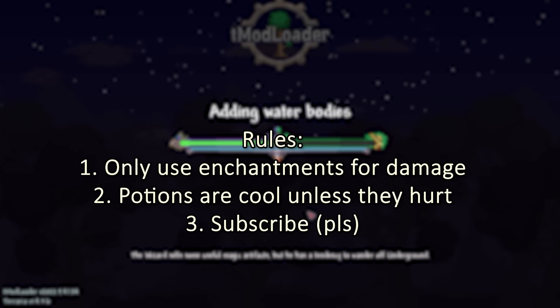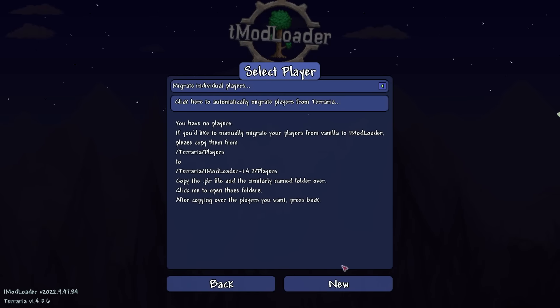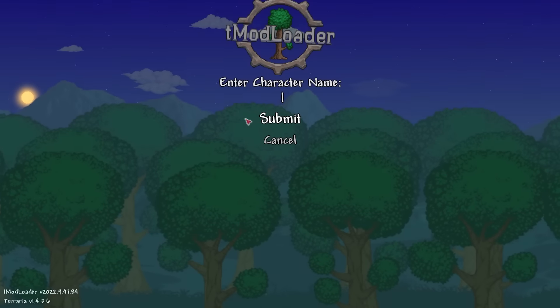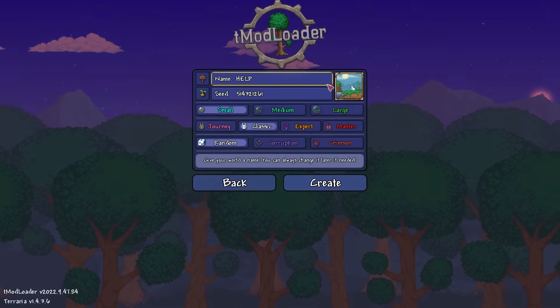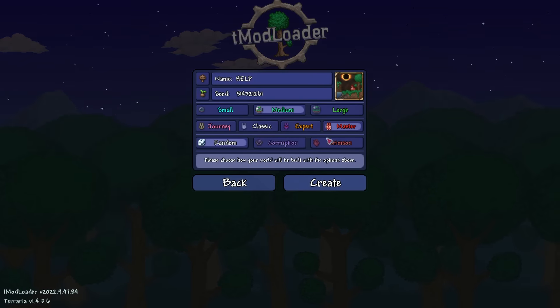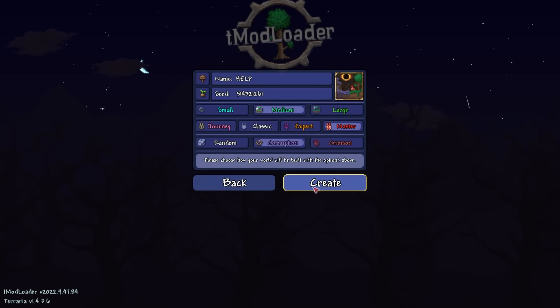Alright, so we begin making our character — his name is going to be Mr. Slime 2. He's the second one because I had to delete the first one; I had footage of him using cheats, which is not a good look for this run. It's legit, I promise.